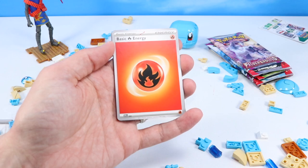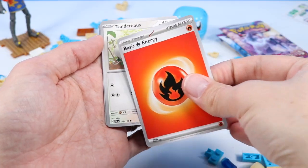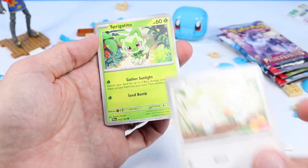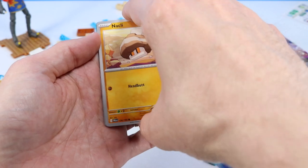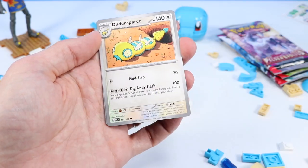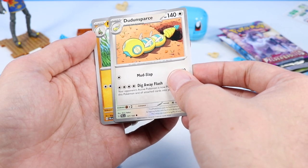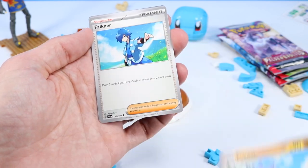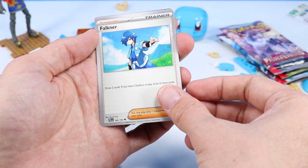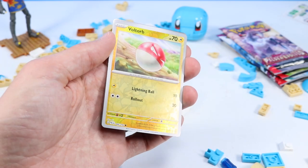Now we're on to Fire Energy — have we seen every one so far? I think we're seeing them all. There's Fire. Tandemaus. Sprigatito. Magnemite. Naclstack. Dudunsparce. Puppitar. Falkner — I have not run into Trainer Falkner yet, I believe. Voltorb with a shiny base. Very nice.